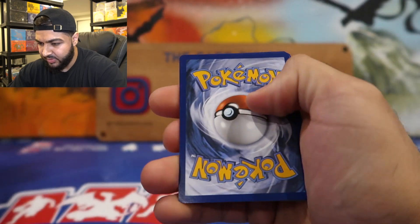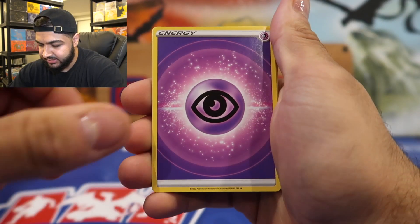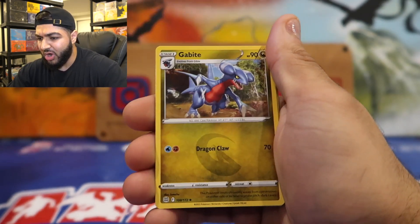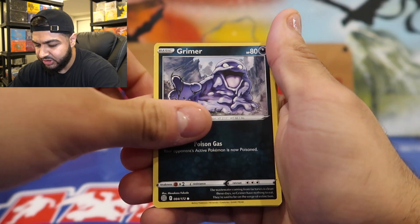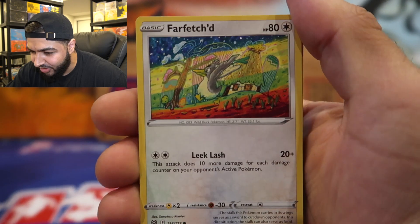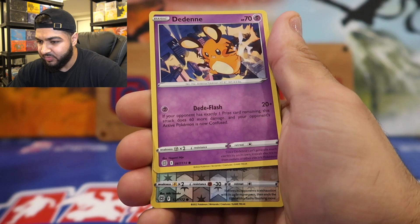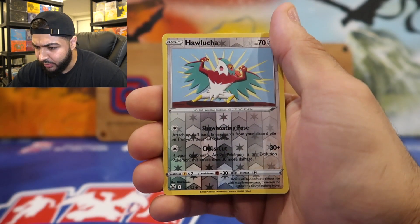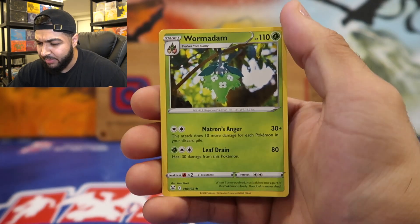The code — four to the front. Psychic Energy, Berry, Grotle, Good Rod, Shinx, Grimer, Duskull, Farfetch'd — look at that, that looks lit, it's like an illustration or something. Dedenne reverse holo, Holo Cupcake, and our rare is Worm. What happened to our luck?